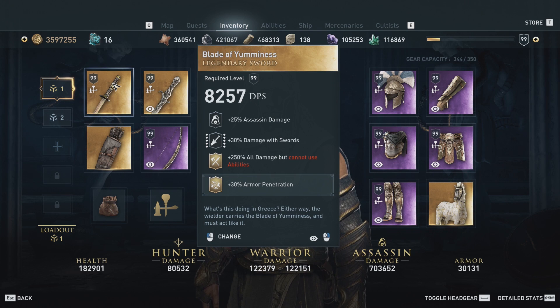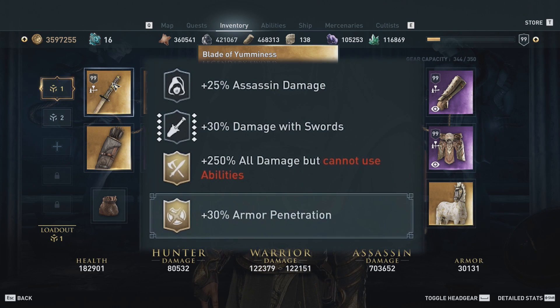So the primary weapon is the Blade of Yumminess. We have assassin damage, damage with swords, 250% all damage but can't use abilities, and then we engrave the 30% armor penetration perk from the Atlantean blade. It's important to note that this armor penetration perk is almost more than a 30% damage boost — I've tested it against the 30% damage while at full health on swords and it deals almost 80,000 more damage per hit, so it's a significantly better engraving for this build.